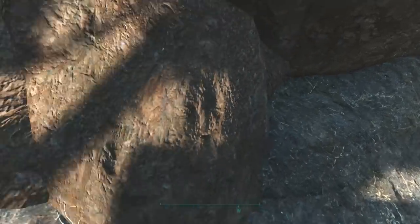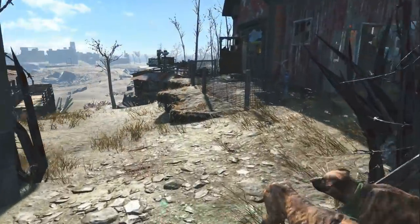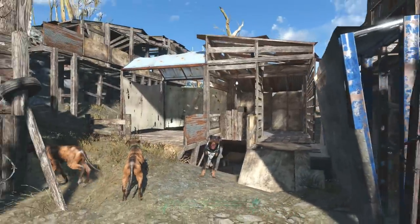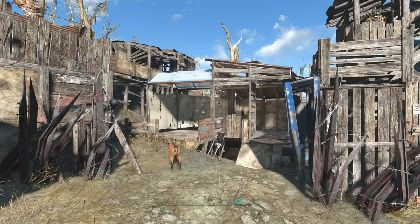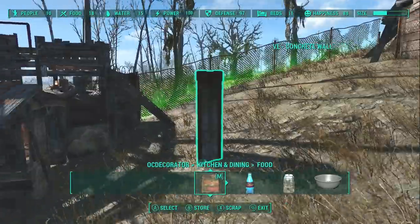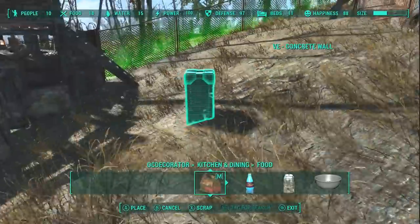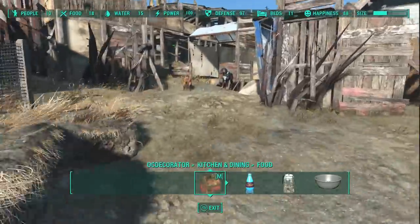Down here you can see I've got some stuff already on the shelves. Those are manually placed, and I put them there early so that when I save and come back I can test to see if they fall through the shelves. It turns out those metal shelves are actually pretty good about holding stuff. Now the first thing I want to do, since I'm using OCD, I have to find a good spot here at Coastal Cottage to be able to sink things — that's what I'm doing with the pillar there.